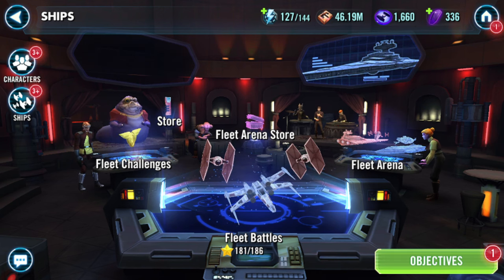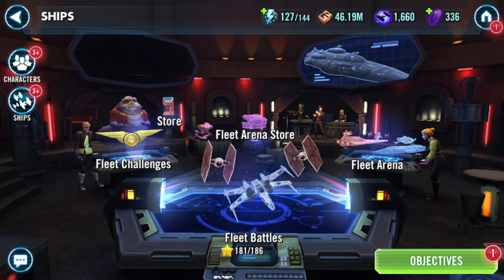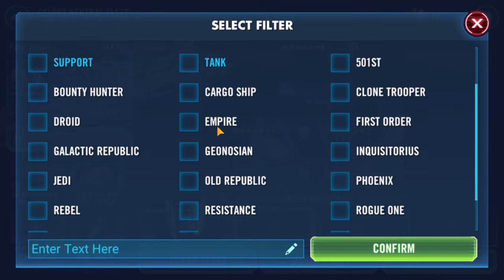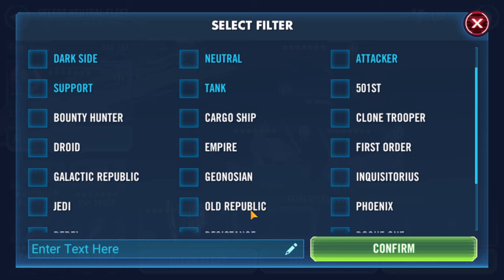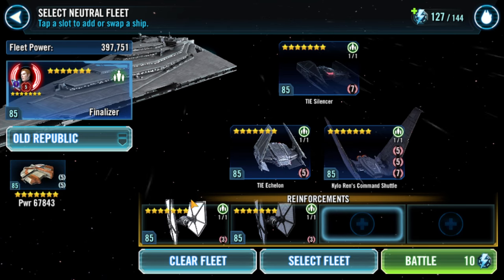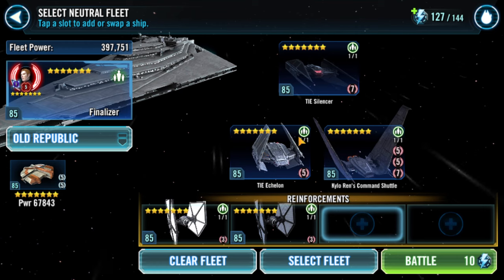The entire fleet is basically a fleet of Tie Silencer - Kylo Ren unmasked's ship. All the team is basically to support him. We're going to take you in and show you how you're supposed to use this fleet. You don't really need the Tie Dagger; most of you probably don't have it - I can literally count on one hand the amount of times I've pulled it in as a reinforcement, so we're going to ignore it. Make sure you're working on that Tie Echelon.